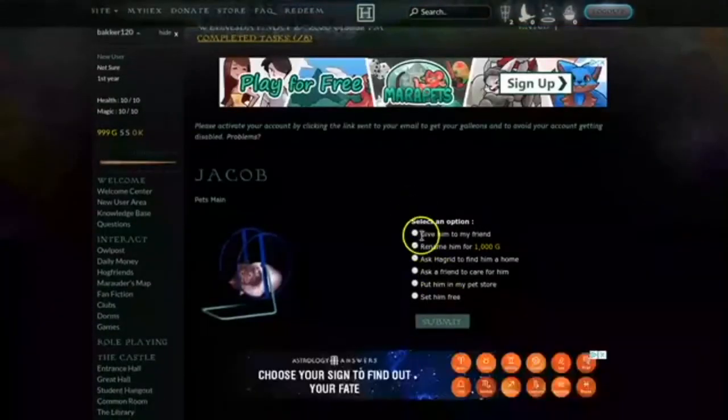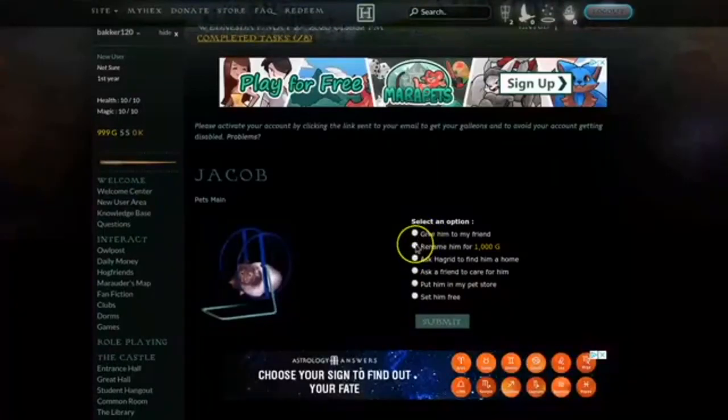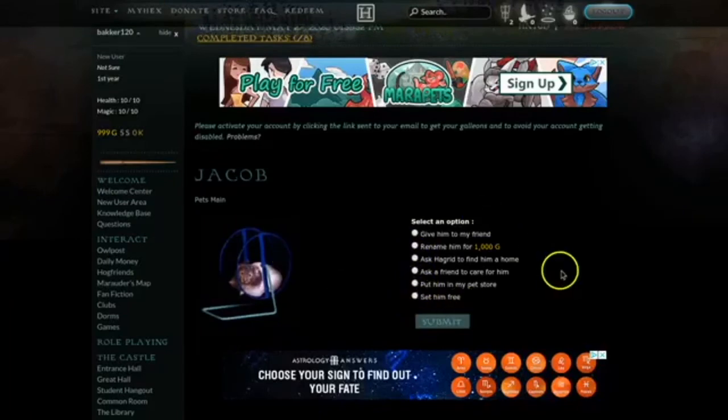Give him to my friend? No way. Rename him for the same price I bought him — that is stupid. Ask a hybrid to find him a home, ask a friend to take care of him... why are all of these options about getting rid of him? On that note everybody, I'm ending the video right here. If you did enjoy it please like and subscribe, and remember I'm coming out with a new video tomorrow so keep a lookout — bye!